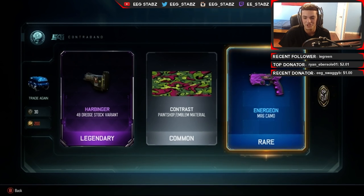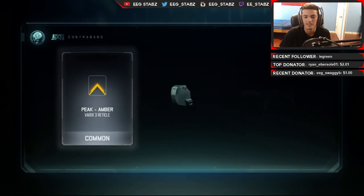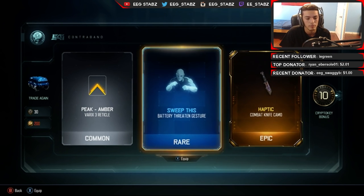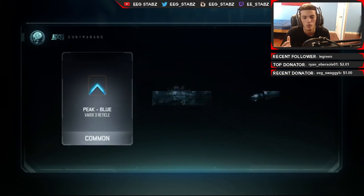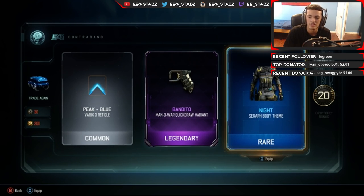Energon - I'm getting this thing on everything. That and contrast paint job - never used in my entire life. I can't believe it - I see a yellow! I'm getting another one! I thought I got like another knife sort of thing, but we got Haptic on there, Sweep, and then a reticle which means completely nothing to me. This is our last rare supply drop, I believe - I think I just had 34. Yellow yellow yellow! Night on the SAUG - I actually did just finish the SAUG.